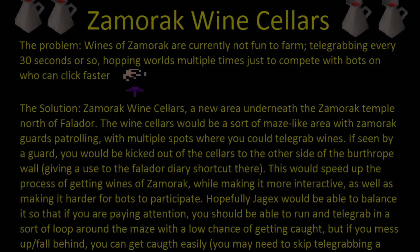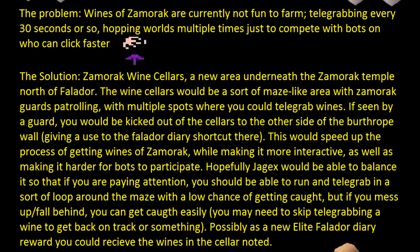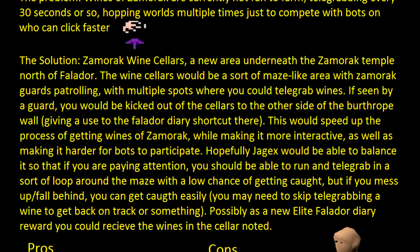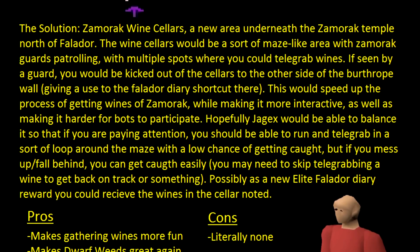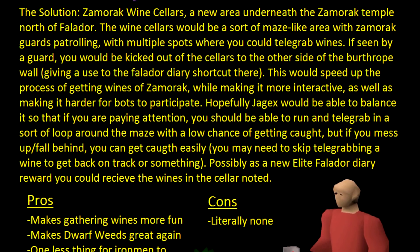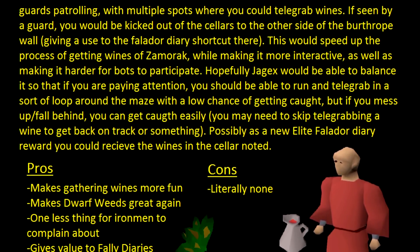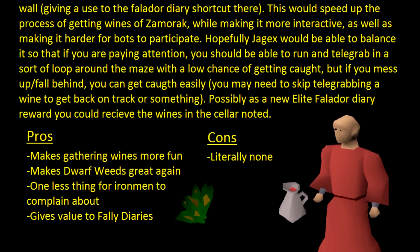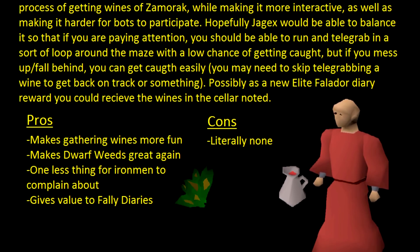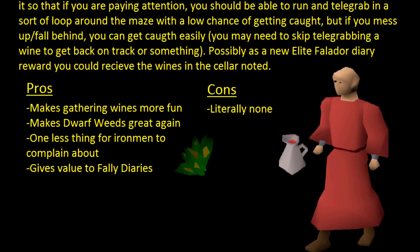Every week I like to go through Reddit suggestions and find some decent ones to show you guys. To begin with, a suggestion by StratNG: Zamorak wine cellars. Wines of Zamorak aren't very fun to farm and rely on world hopping as part of the method. The solution is a Zamorak wine cellar - a new maze-like area underneath the Zamorak temple north of Falador with Zamorak guards patrolling and multiple spots to telegrab wines. If seen by a guard you'd be kicked out, and this also gives use to the Falador diary shortcut. This would speed up the process, make it more interactive, and harder for bots. A really cool idea.